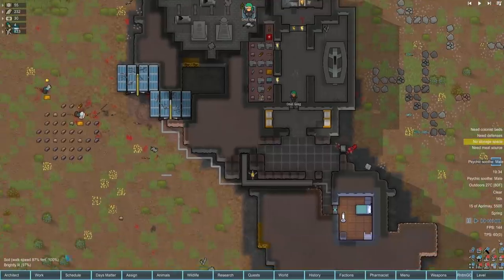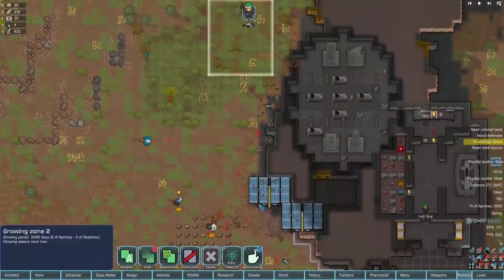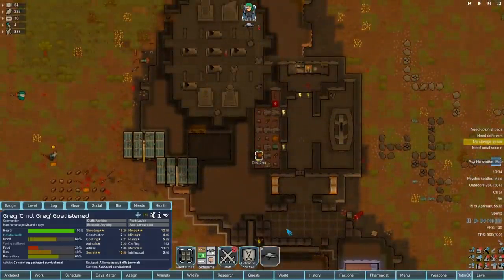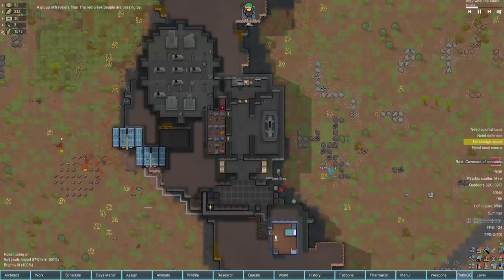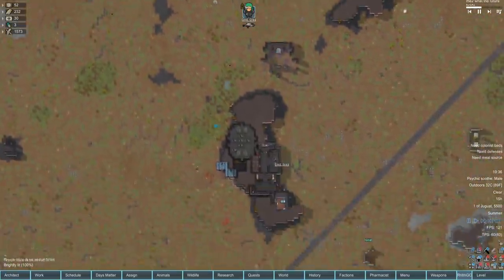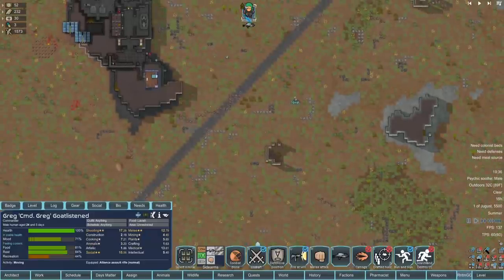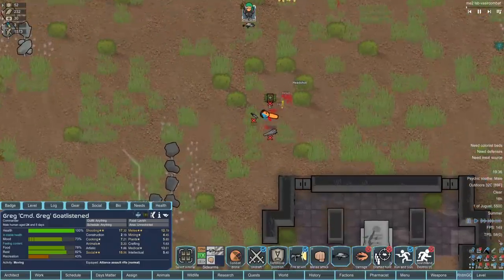I've started with deconstruction just to give Greg any construction skill before wasting resources - we're up to level 2.13. We haven't started planting crops yet though there's so much else to do. I want to get the bodies gone before we wake the people in the caskets - the worst thing to see when you wake up is a mountain of corpses and one guy coated in blood. Another raid already! The Covenant of... it's a naked man with a club. Some visitors are also passing through.